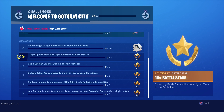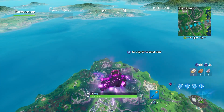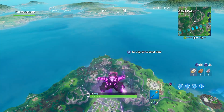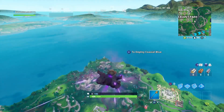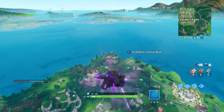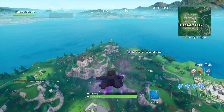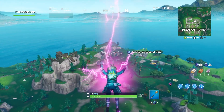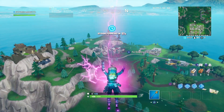Let's get right into the first challenge: light up different bat signals outside of Gotham City. The first one will be at Junk Junction. You have to find three — it doesn't say to do it in a single match, but I'll try my best. I'll put cuts between them so you guys can get right to the point without a lot of extra stuff.